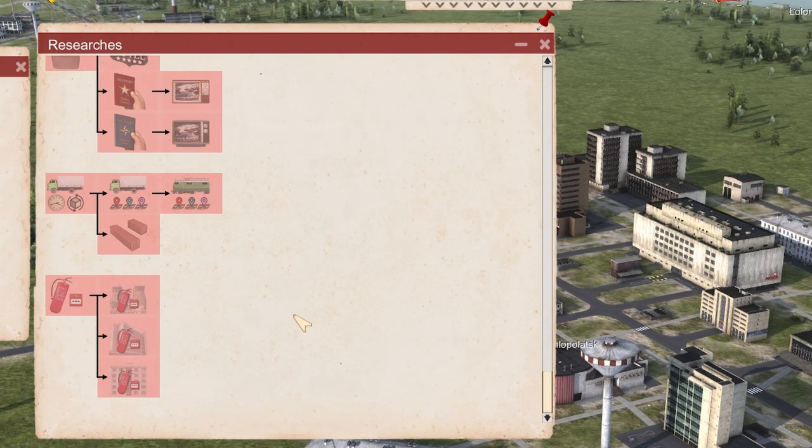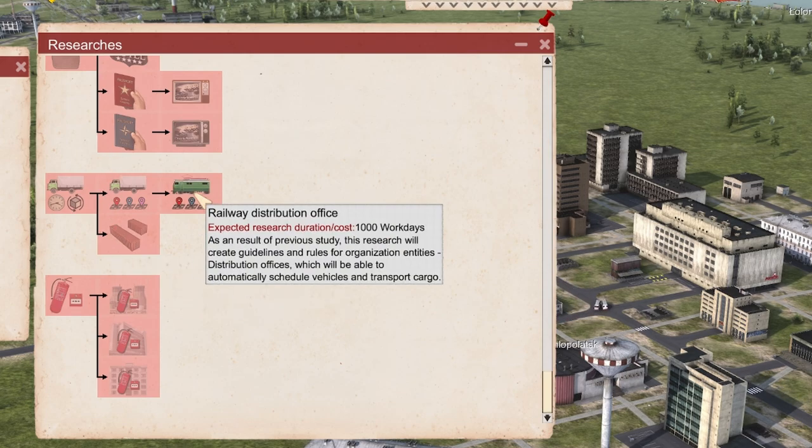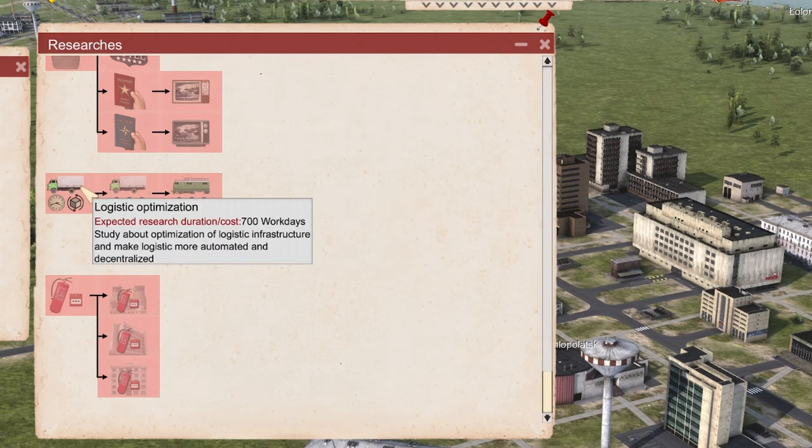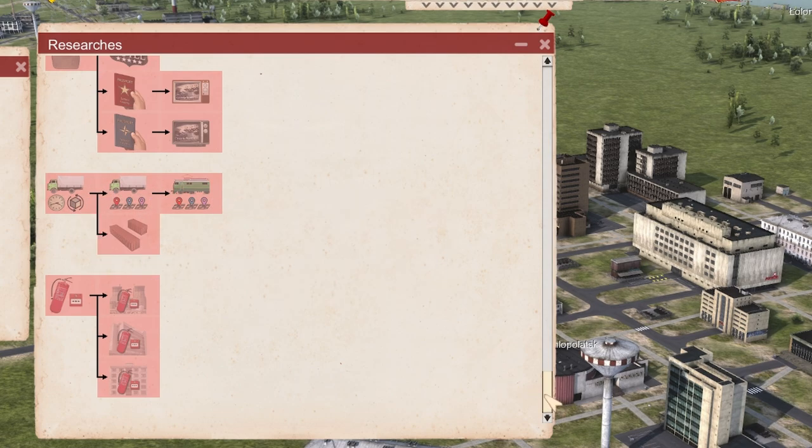There's a lot of research and I'm not going to say this is all of it — there may be more later on. What would I say you should start with? If you want to play the logistics way, you want to get to the rail distribution office really fast. So the headquarter — the red one — may be a pretty good path to take right in the beginning, and that's a fun one.